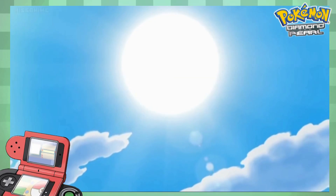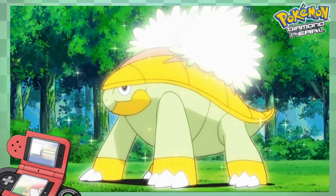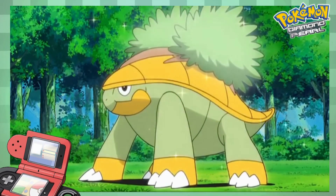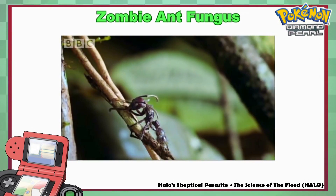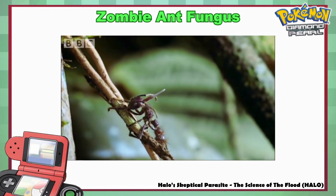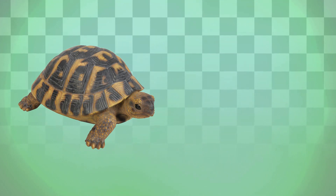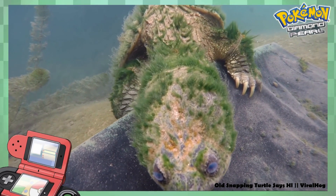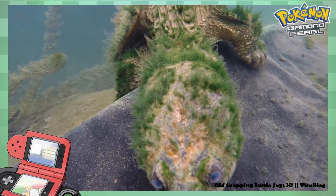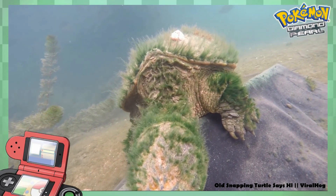But this can't happen in the real world, right? You don't just get plants sprouting on the backs of animals. Well, maybe not a true plant like a flower or a tree, but as we've covered on the show before, it is certainly possible for different types of life to sprout upon the bodies of animals. This has been shown in zombie ants back in our video on the science of Halo, where I took a look at the zombie ant fungus, Ophiocordyceps unilateralis, a fungi that burrows into carpenter ants' heads and changes their behaviour to suit the fungi's needs. But today, we're not looking at anything so fancy.